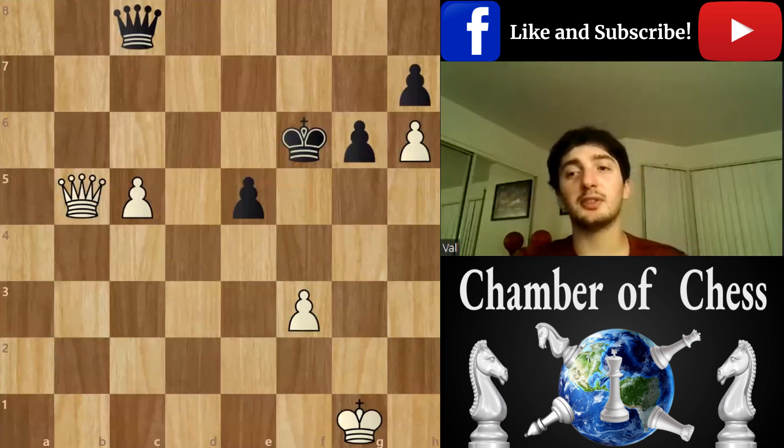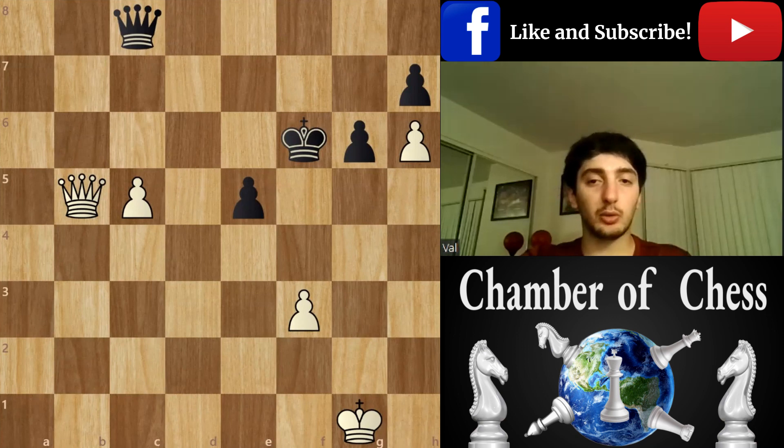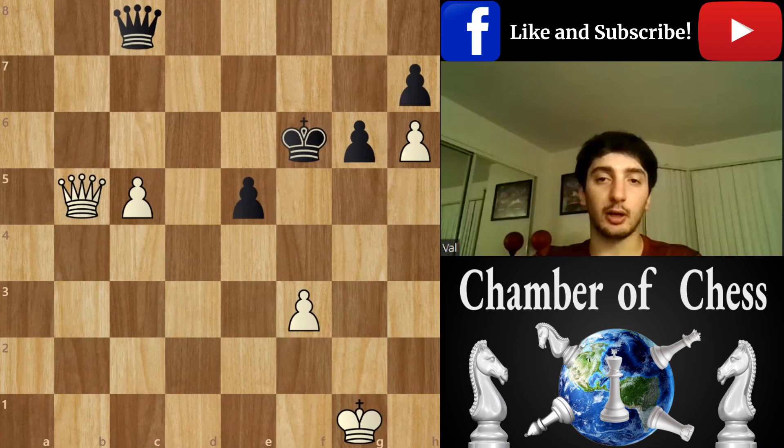Hello guys, welcome back to Chamber of Chess. Today we're going to discuss skewers and I'm going to give you a list of games. This one is from the Istanbul Olympiad in 2012, from the Armenia vs. Germany match that Armenia won two and a half to one and a half. Here we've got a position.